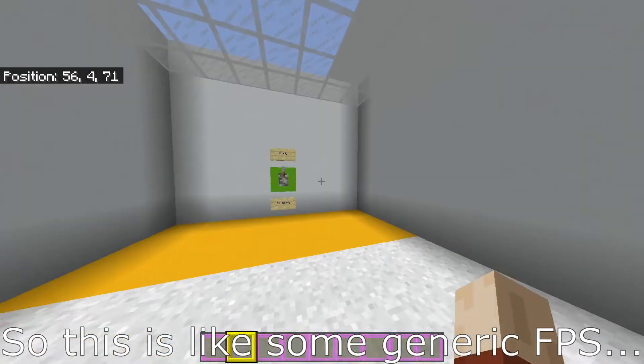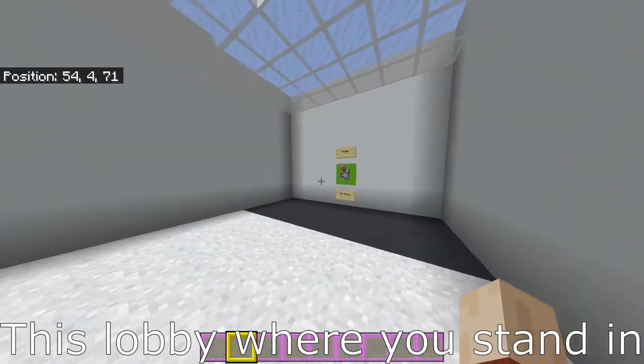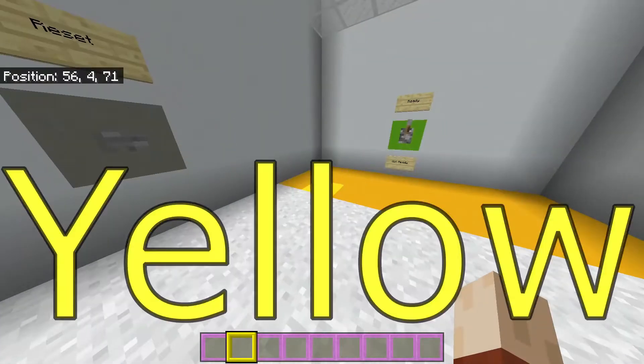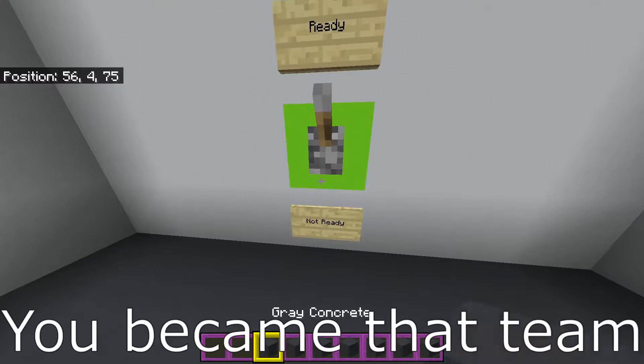This is a generic FPS map I've been working on. We got this lobby where you stand in — there's gray and yellow, only two teams. You step on it, you become that team.